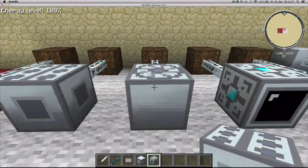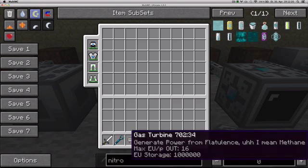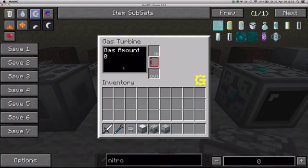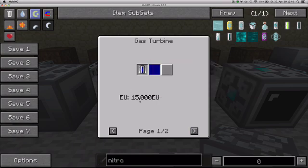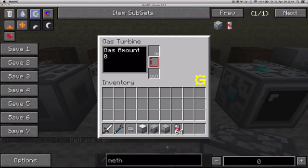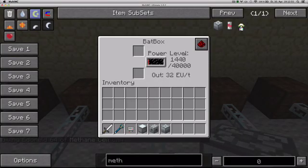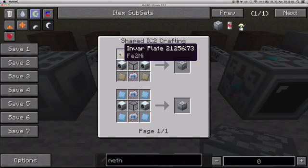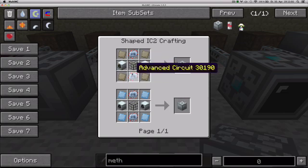Next would be the gas turbine. It uses either hydrogen cells or methane cells to produce energy at a rate of 16 EU per tick. It has the same interface as the others — hydrogen produces 15,000 EU and methane produces 45,000 EU per cell. Same process: either cells or you can pump the liquid in directly. To make it, you need invar plates or aluminum plates, two windmills, two advanced circuits, and one piece of hardened glass.